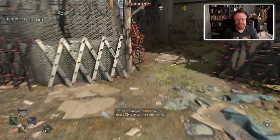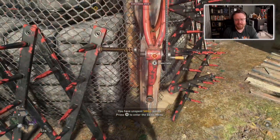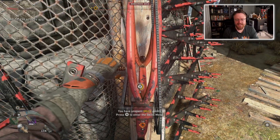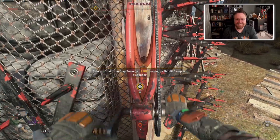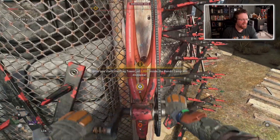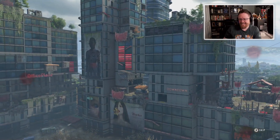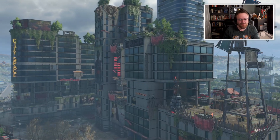Unfortunately, I'm running out of time - my lunch break is almost over, so let's wrap this up. We're going to hammer the X button, basically raise the flag. If I raise the flag, all the loot disappears. That's fine, I got the stuff that seemed important. And now this camp belongs to us.